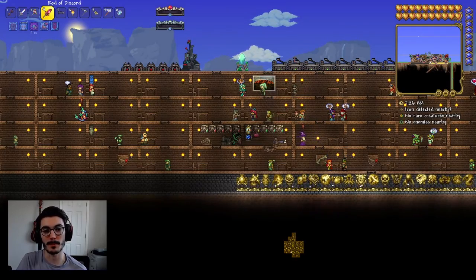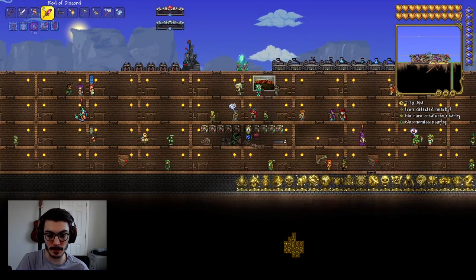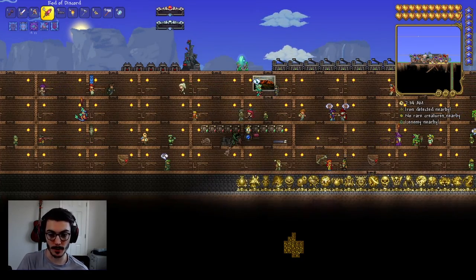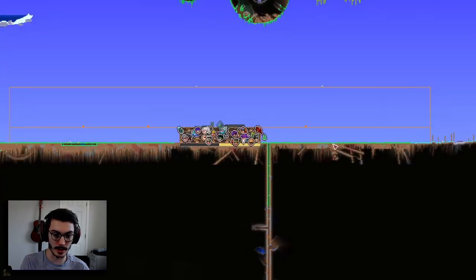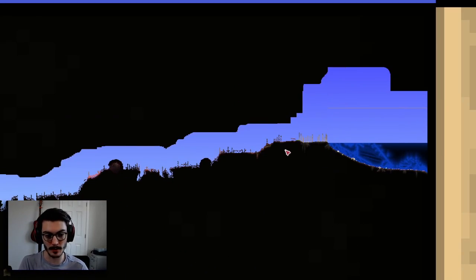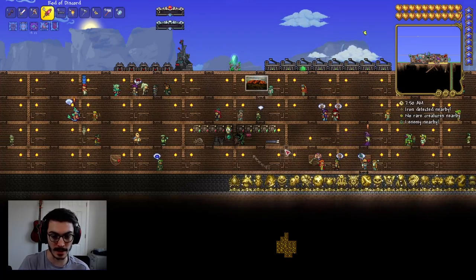What's up Terrence? My name is Cargo and welcome back to another episode of Calamity 1.4 Melee. Today we're going to be taking on three different boss fights and I'm so excited. First boss fight is going to be Leviathan, so we're going to have to go to the ocean. Our ocean is completely covered in crimson, which is kind of a bummer because we're going to have to deal with all those enemies, but we already have an arena set up for that.